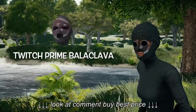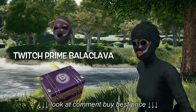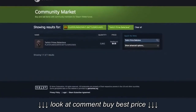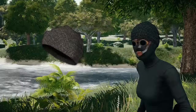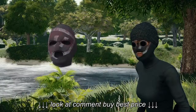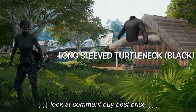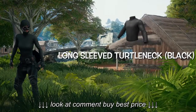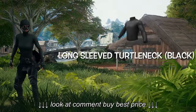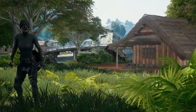For my face mask I use the Twitch Prime balaclava. This mask is from the Twitch Prime crate and you can buy it on the Steam marketplace for under seven dollars. This mask is the most expensive part of my outfit, but also the most important piece — with the punk glasses, my face is fully covered. For the torso I have the black long-sleeved turtleneck. This turtleneck is perfect for stealth, it covers your neck completely and it looks really good. It's from the Militia crate and on the Steam marketplace it's under one dollar.